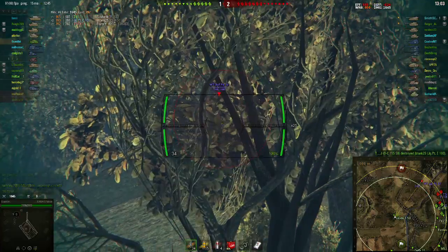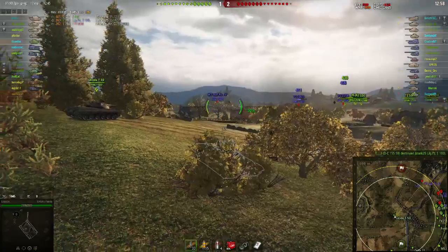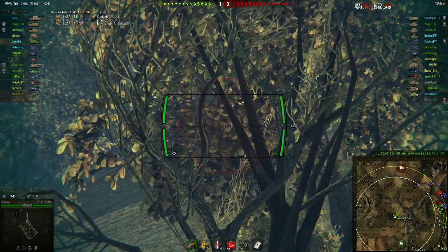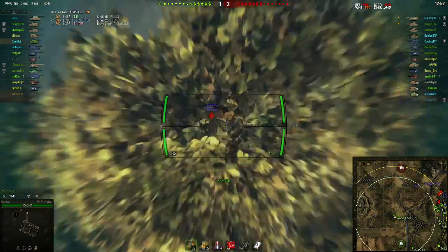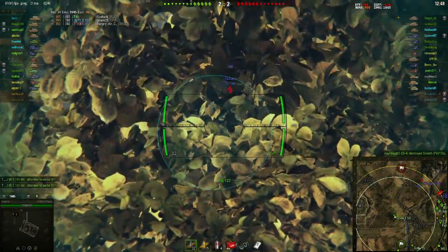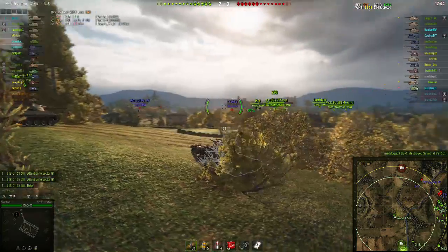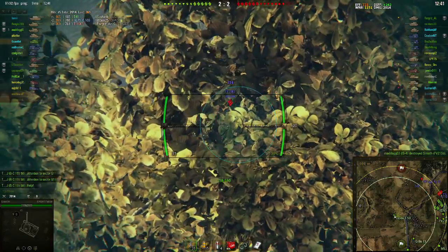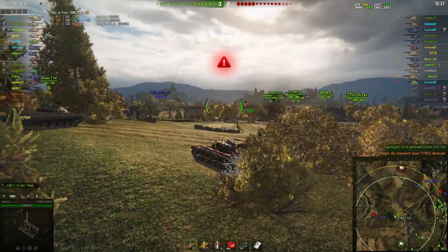He spots the Waffenträger and looks for a shot. He fires but it looks like it hit the hill in front of the Waffenträger. He checks the T110E5 again and then blind fires the waffle. He looks for shots at the side of the T110E5, auto-aims and hits him. The T110E5 is left on 69 health and Gauntlet finishes him off.